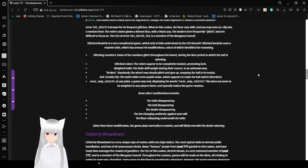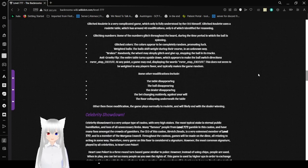The identified modifications include: Glitching Numbers (some numbers glitch throughout the board while the ball is spinning), Glitched Colors (colors appear completely random, promoting luck), Weighted Balls (the balls shift weight during the course in an unknown way), Breaks (the wheel may simply glitch and give up, stopping the ball), and the Gravity Flip (the entire table turns upside down, making the ball switch directions). Some other modifications include the table, ball, or dealer disappearing; the bets suddenly changing; and the floor collapsing underneath the table. Underneath all modifications, the gameplay is normally roulette and will likely end with the dealer winning.